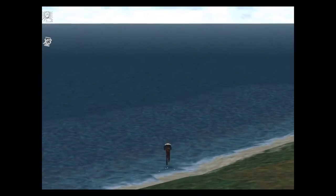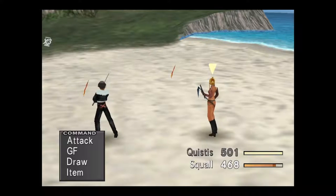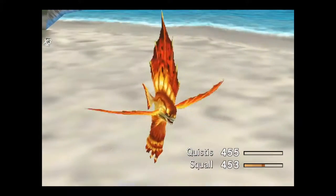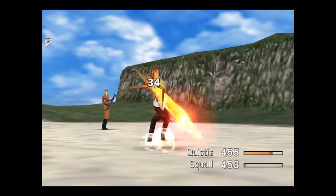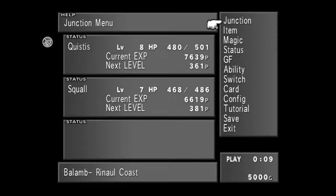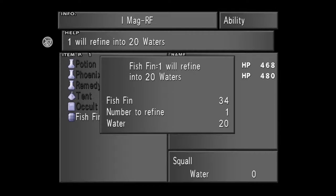Once all your GFs are set, make your way to the beach and fight the Fastitocalon monsters there until they are learned — they're basically the sand fish things. Each battle will give you 6 AP, and it's the best way to level up your GFs' abilities at this point. Once Quezacotl learns Card, set him to learn Card Mod — one of the most useful abilities in the game — and after that, Thunder Magic Refine. Once Shiva learns Strength Junction, have her learn Ice Magic Refine. Once these abilities are learned, you can set both GFs to learn anything you personally desire, as these are the only abilities you'll really need for most of Disc 1.